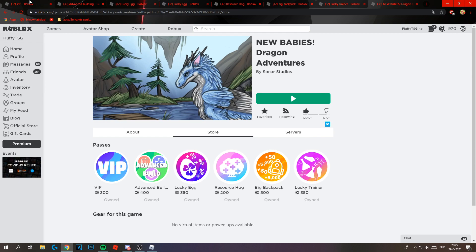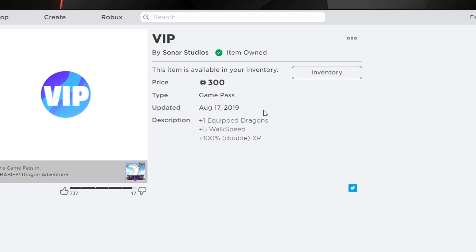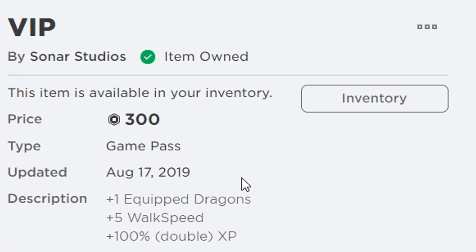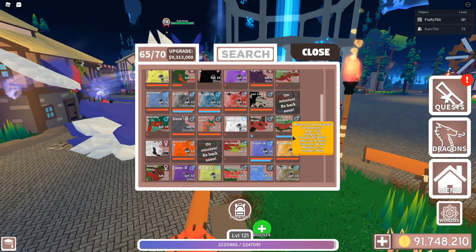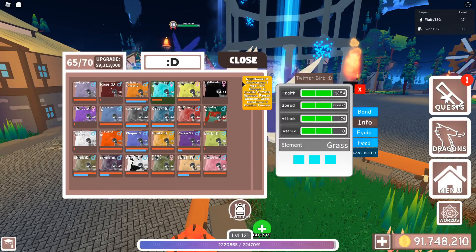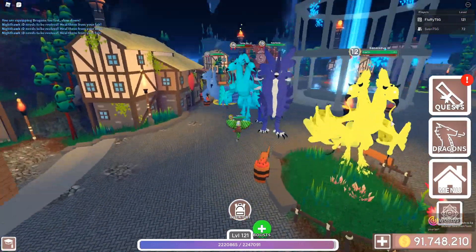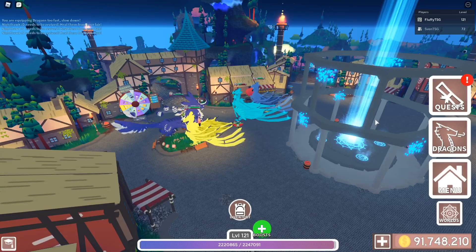Let's just go to the first game pass. The VIP game pass - you can buy it for 300 robux, so about 3 euros. What this gives you is one more dragon slot, so you can equip one more dragon. As you guys know, you can only equip 2 dragons if you don't have VIP, but if you have VIP you can equip 3 dragons. So if you wanted to equip your favorites, you can just equip all 3 dragons.